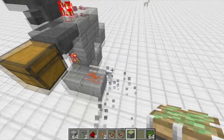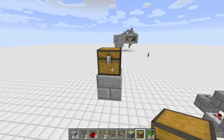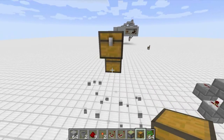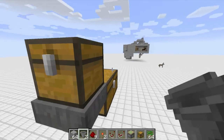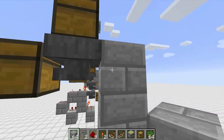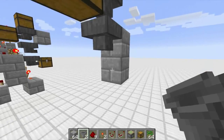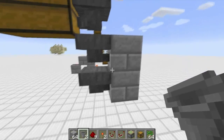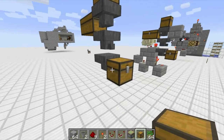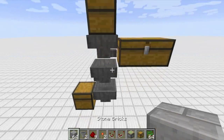Let's build this. Start with a chest where people insert payment. Behind the block the chest sits on, put your double chest for junk. Put a hopper pointing into that double chest underneath the payment chest. Below that, point two hoppers facing into the block — make sure the little stem points to the side, not down. At the very bottom, place another chest, single or double, where all your diamond payments collect.